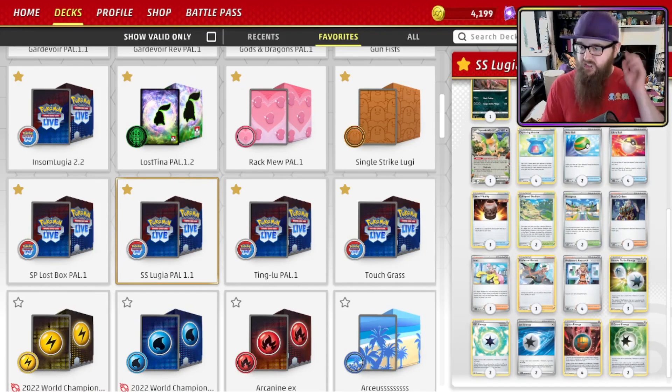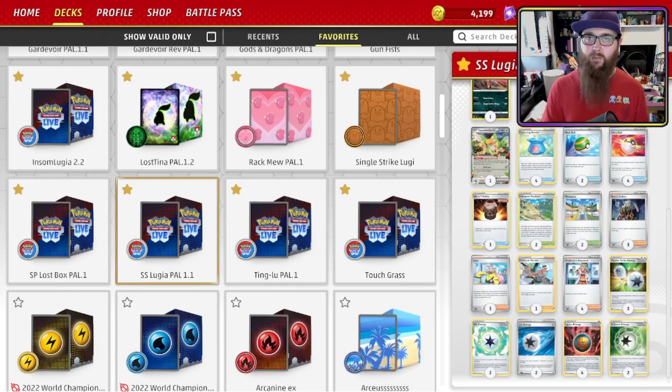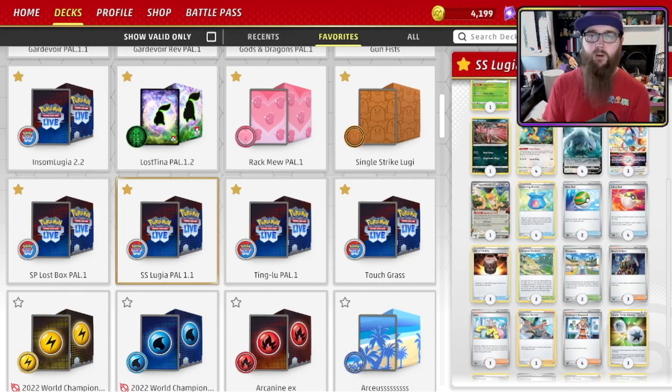On the subject of discarding, we have Professor Burnet: search your deck for up to two cards and discard them, then shuffle your deck. The ideal play is: even if you don't open Archeops, as long as you've got the Lugias and the ways to get them, grab Professor Burnet with a Lumineon, or if you've got it in hand, play it down, get rid of the Archeops, then bring a backup Lugia VSTAR. It's a very nice combination.